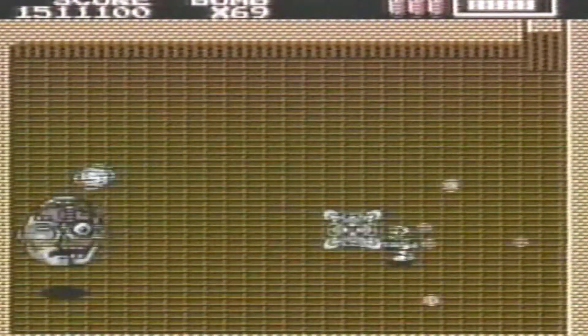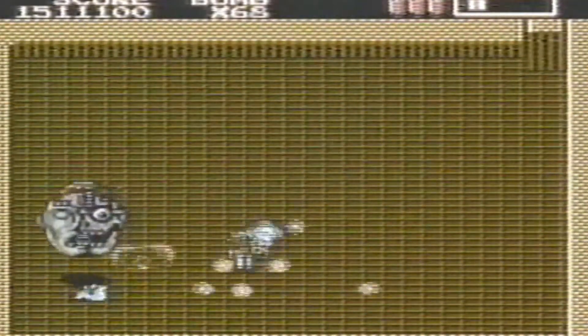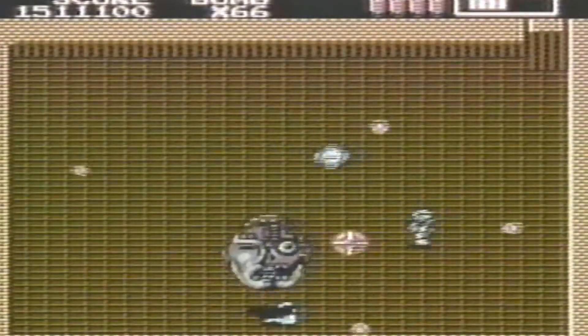Your supplies are depleted when you meet Xur, the last Xantho Lord. But you've got nothing to lose and everything to gain by fighting him. Use your remaining megaton bombs freely, and remember what you learned battling the other Xantho Lords.